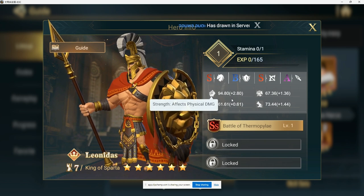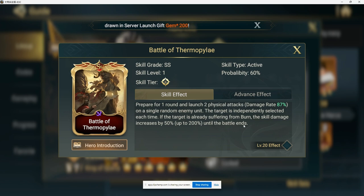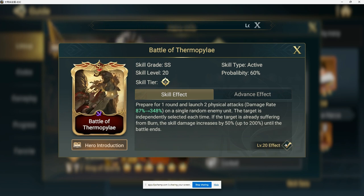Starting with his skills, he has Battle of Thermopylae — he prepares for one round, which isn't ideal, but then launches two physical attacks with a damage rate of up to 348% on a single random unit, with the target independently selected each time. That's almost 700% damage rate when the skill fires, which is massive. If the target is already suffering from a burn effect — a damage-over-time applied by many skills — the skill damage increases by 50%, up to 200% (likely enabled by a spear he can acquire), and this increase stacks until the battle ends.